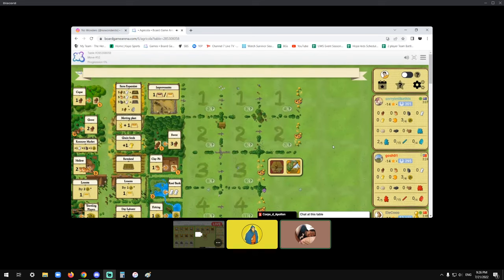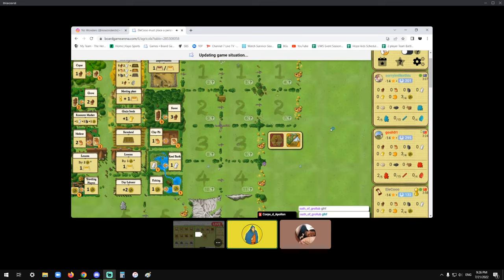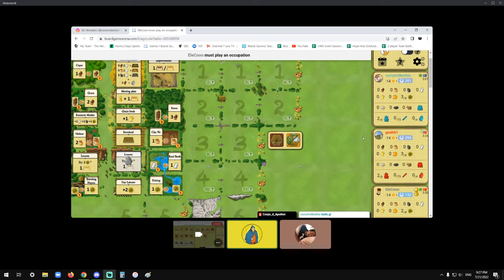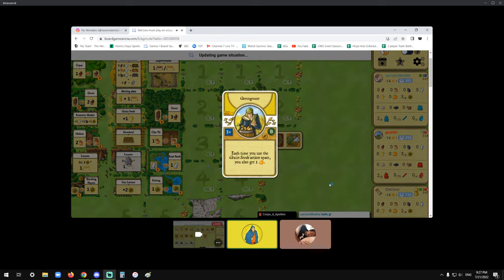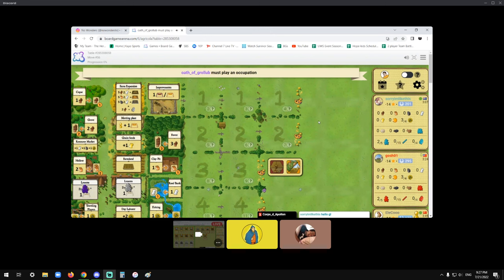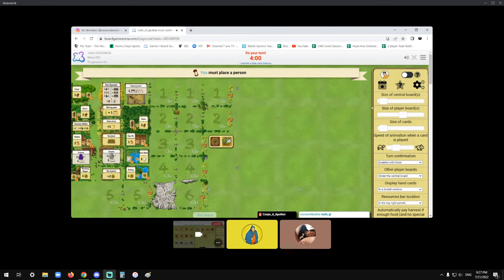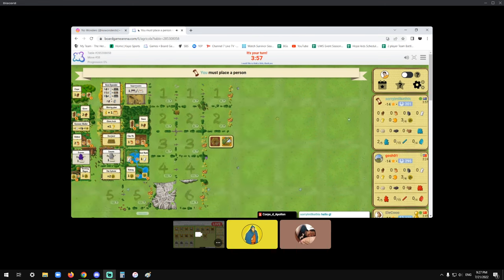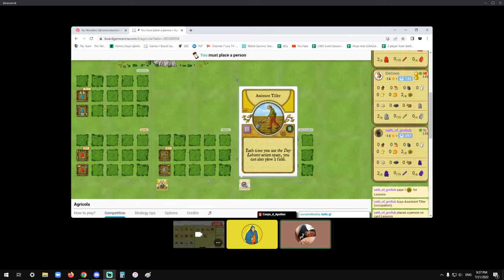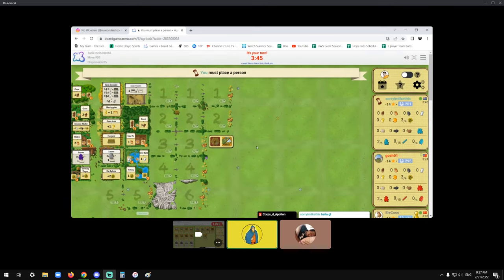I am third player — that's something we could have talked about in the draft. When you're a specific player order, you can line up your Childless setup with more or less ease. Greengrocer, and then Assistant Tiller. Greengrocer seems pretty good — kind of not, but that's because veggies don't help.